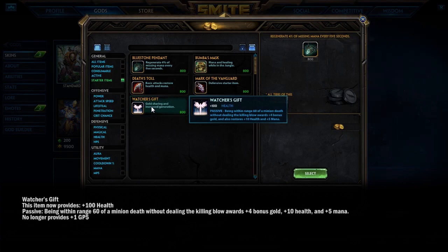Watcher's Gift is very important for supports. You no longer get the HP5 or MP5 passively, but you do get it as a proximity passive. Within 60 range of minions getting killed, you gain plus 4 gold and also 10 health and 5 mana. It doesn't matter who gets the killing blow — minions or gods — you get that bonus gold. You don't have to get the last hits either, so your hunter keeps their farm.